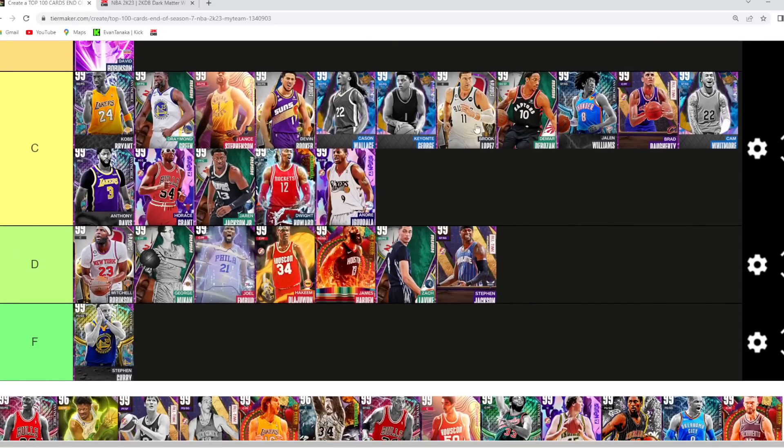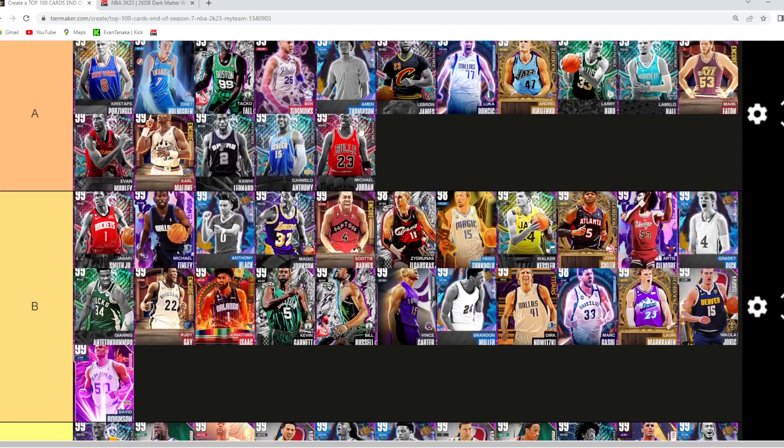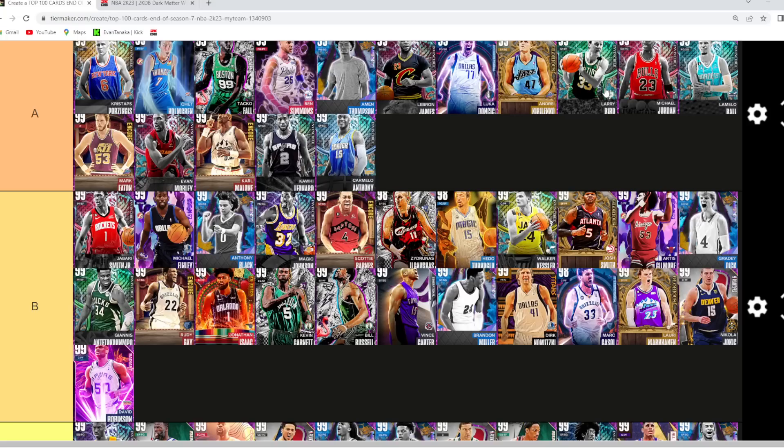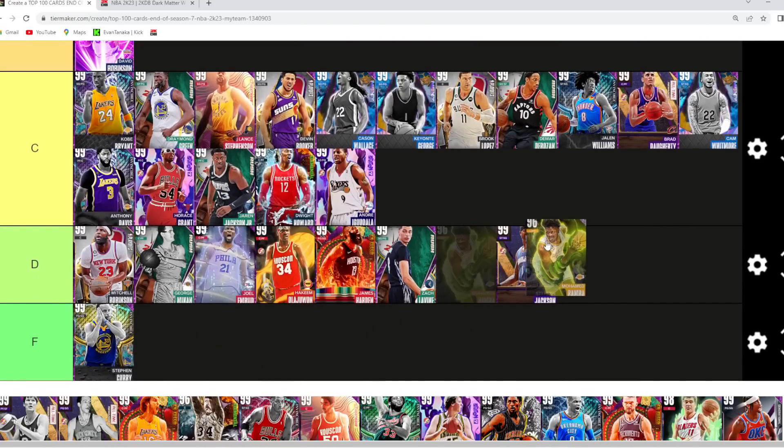Mitchell Robinson I'm gonna go D tier — a little bit worse than Brook Lopez. MJ I'm still giving A tier — really good as a defender, slashes to the basket, I like him a little bit more than LaMelo Ball at the point guard position. So MJ goes in that A tier category. Mo Bamba I'm gonna go D tier — not bad at power forward, good for a budget option, but there are just so many other great power forwards in the game.